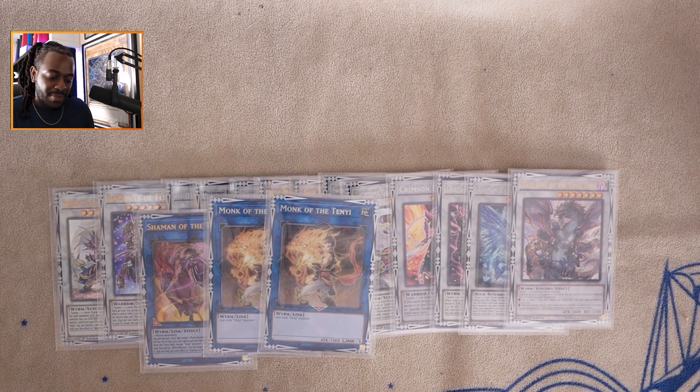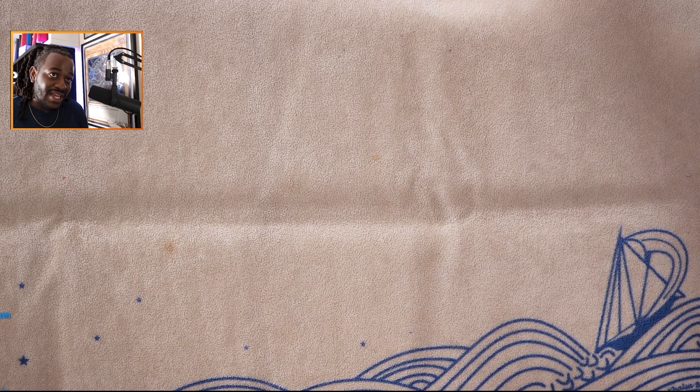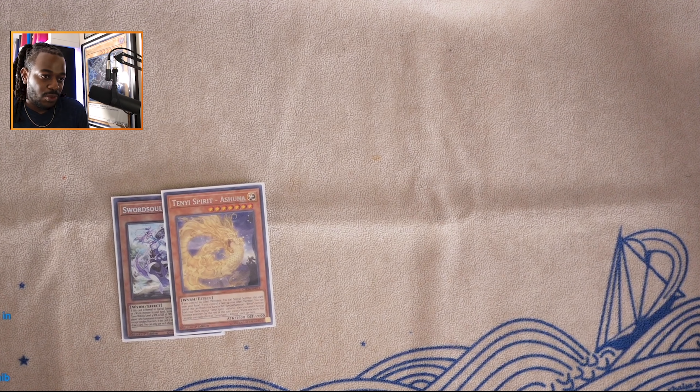Two copies of Baxia — when worms were created they gave us some really busted support, but the only deck that could really use it was Yang Zing. Now, eight years later, we have a competitive deck that can use it. Two copies of Xixiao for negation and banishment. Crimson Blader for the mirror match and any matchup involving level five or higher special summons — it's also good against Eldlich. Draco Berserker of the Tenyi for spell/trap negation. Shaman Monk and two copies of Monk of the Tenyi to round out the extra deck.